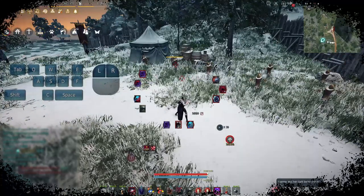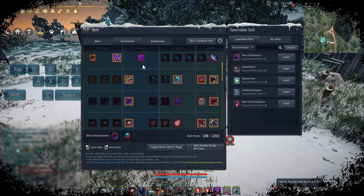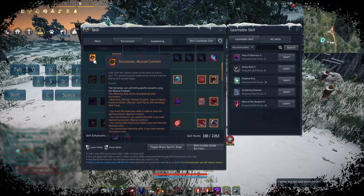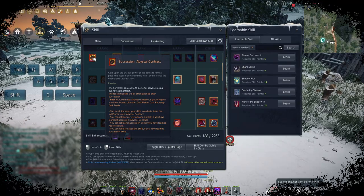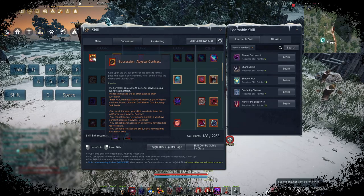The first thing you want to look at are the descriptions of the succession passives. The Abyssal Contract states that the skills strengthened after succession are: big kick, ultimate shadow eruption, signs of agony, imminent doom, ultimate dark flame, dark backstep, and dark trade.